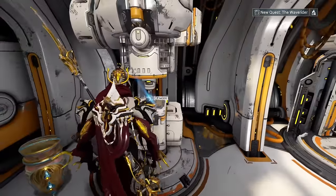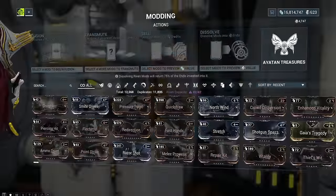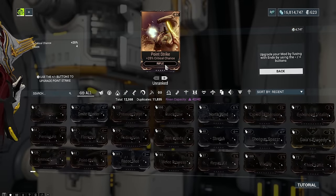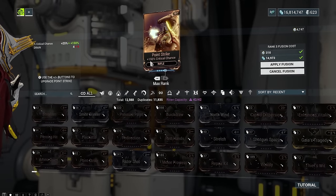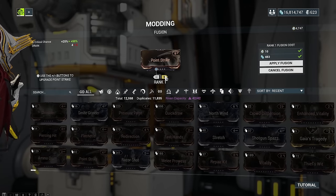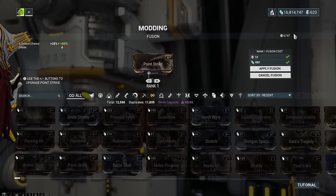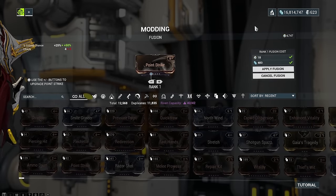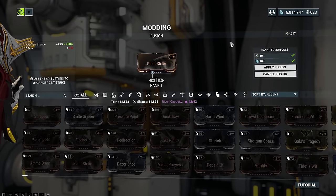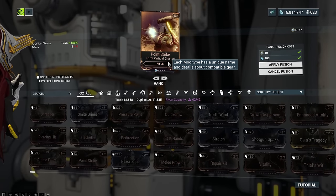Mods are super important — without mods, your Warframe is not gonna work out the way you want. Those mods can also be upgraded to make the numbers on them even higher. For example, Point Strike gives you 25% crit chance, and if you level it up completely, you would get 150% more crit chance, which is quite the improvement. For upgrading mods, you will need a resource called Endo. Endo is always short — you will always be in need of it, and that doesn't really change as you progress in the game.